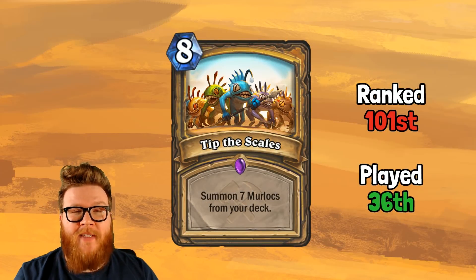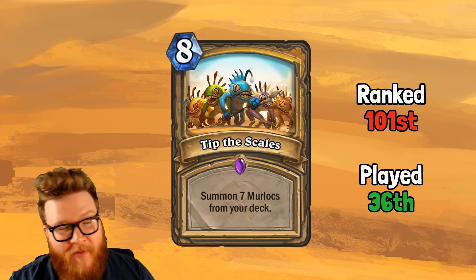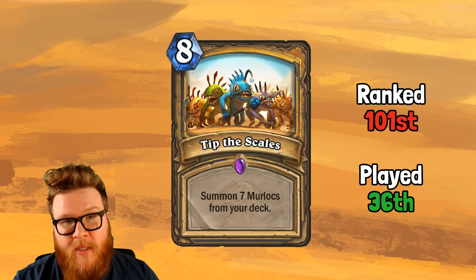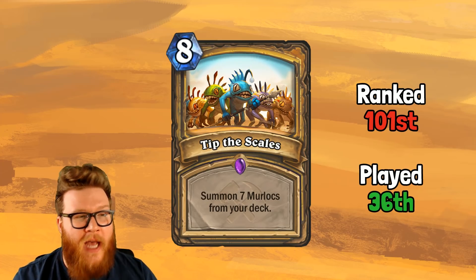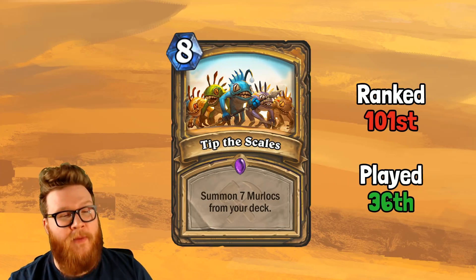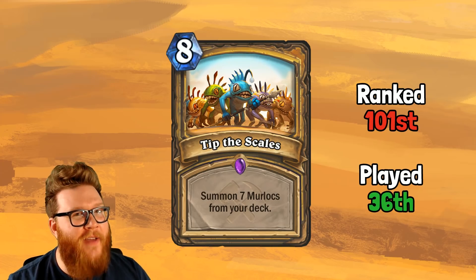Up first we have Tip the Scales, which the community rated outside of the top 100 — disastrously low. Nobody expected this card to be good, but in fact it's being played in the top 40 cards for Saviors of Uldum, and as many of you know, it's actually probably being underplayed right now because Murloc Paladin is a fantastic deck ranking near the top of the meta.